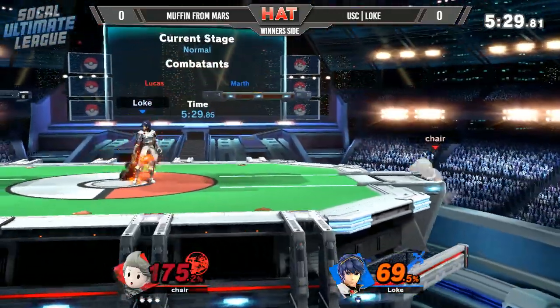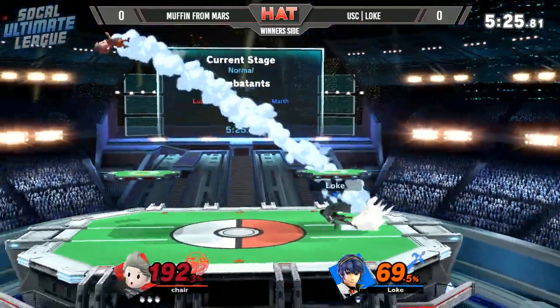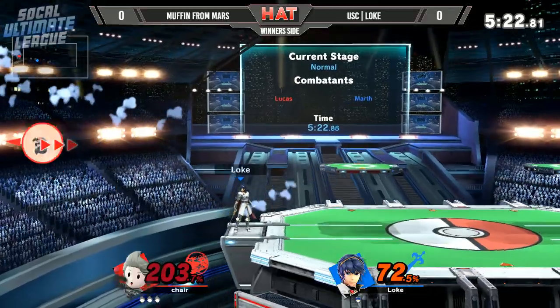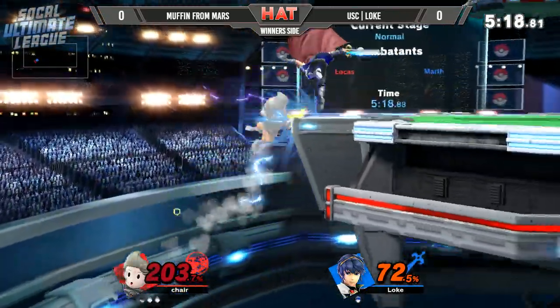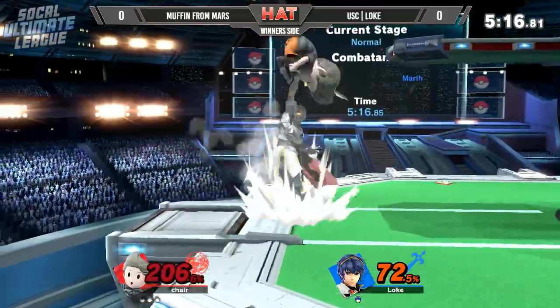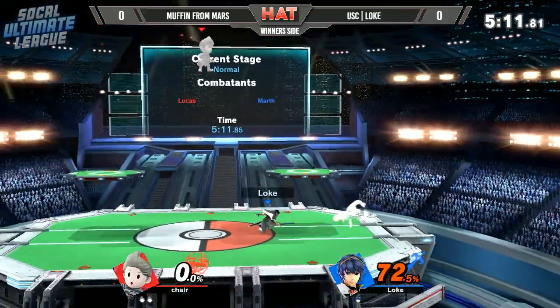Short hop Nair — still not going to be enough. PK Fire able to get him off the ledge. Dancing blade — still not enough, a little bit too high damage, actually fell out of the third hit. Look at how far he has to go just to try and get a kill. There's the down arrow — a counter would work just as well. Muffin finally gets it at 206 with an up throw.